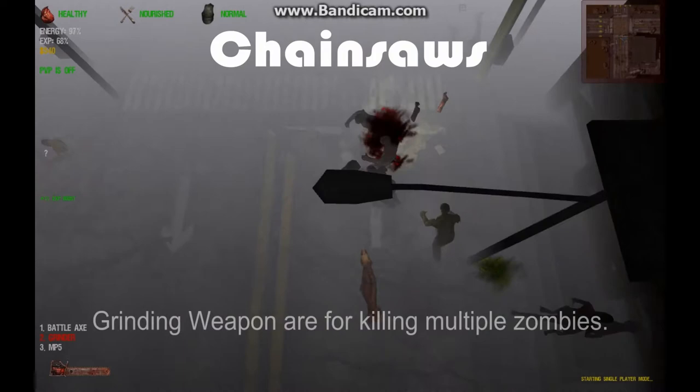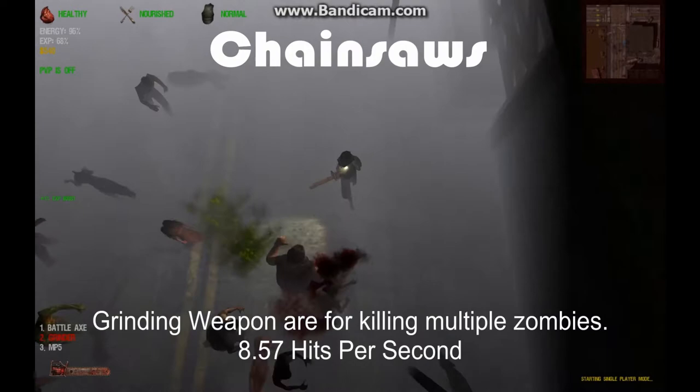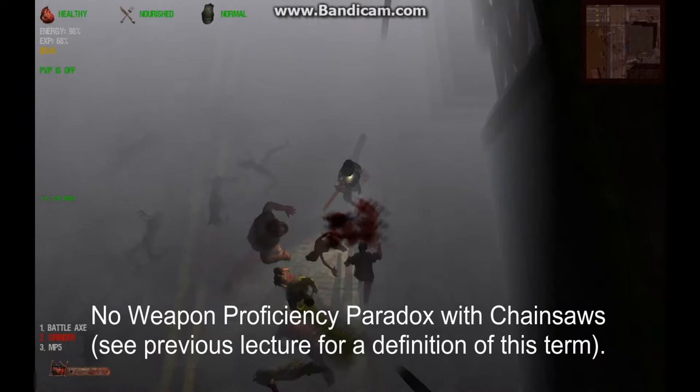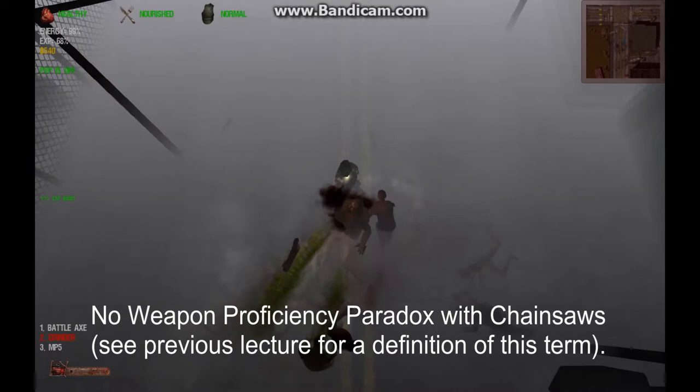Chainsaws are grinding weapons that deliver nearly nine hits per second. They can be used defensively to escape from dangerous situations, or offensively to earn experience by killing zombies. As a group, chainsaws are the most straightforward weapons in Dead Frontier. Unlike other weapons, there is never a case in which students must weigh the advantages and disadvantages of upgrading to a new chainsaw.